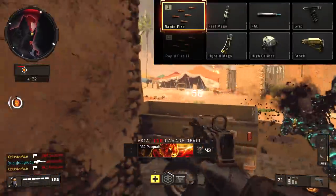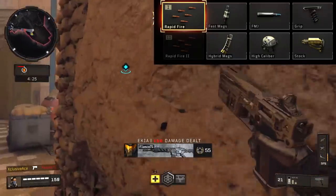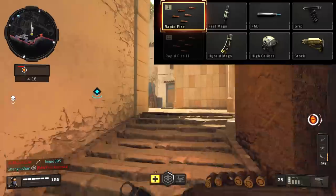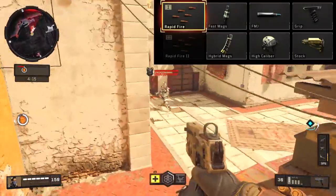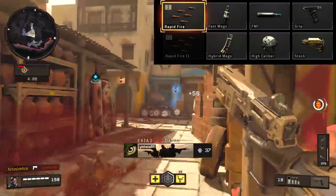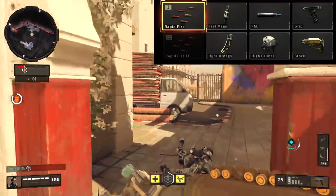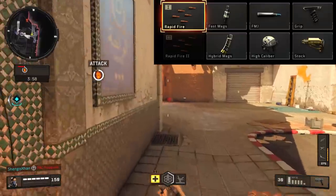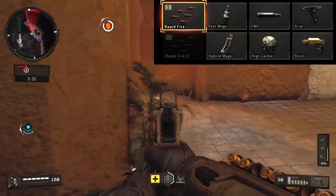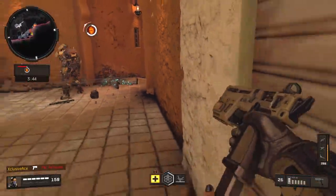I would always choose Hybrid Mags over Fast Mags — assuming it's unlocked — because you get a similar reload time with the added benefit of a larger magazine. FMJ is a good choice especially if using the CAP 45 as a primary, since it doesn't do well against armor users otherwise. High Caliber is great in core game modes, especially for headshot challenges. Grip is nice but not really necessary since you should be keeping up close anyway. The Stock attachment I feel is completely unnecessary — the aim-down-sight strafe speed is fine without it.